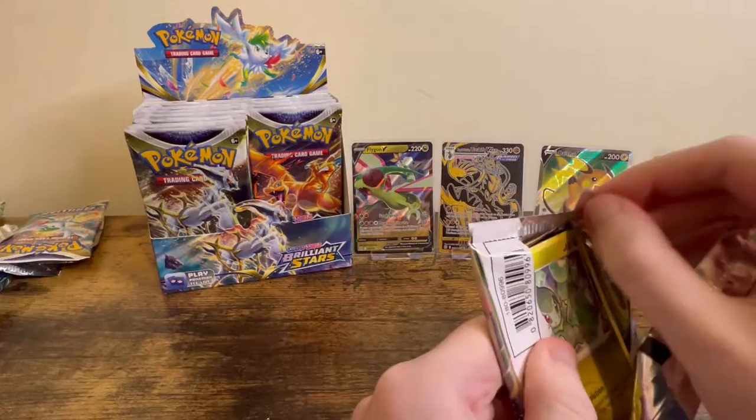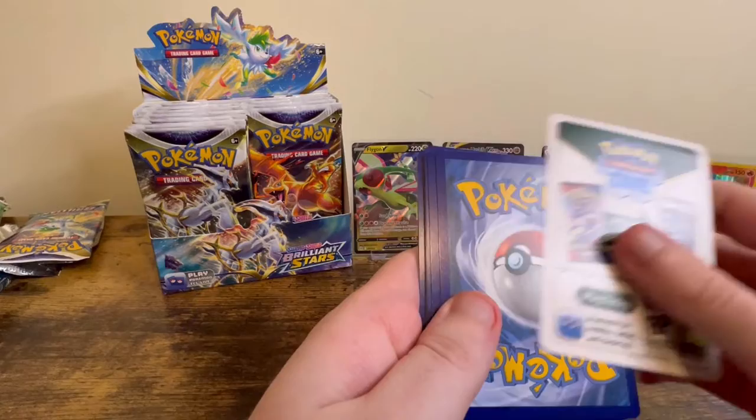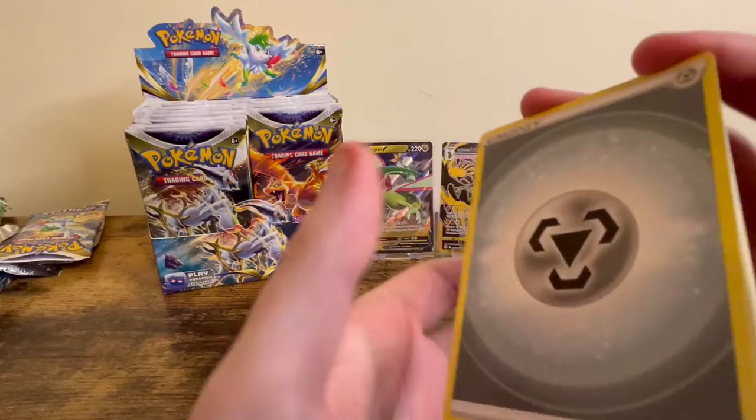I'm really hoping I can pull all the Hollows for the Gen 4 starters — that'll be really cool. I think they've all got really cool art. The Torterra one looks really cool because it's got like multiple of them in the picture.